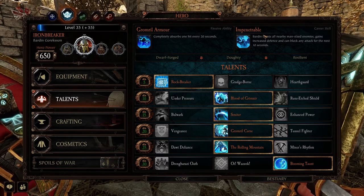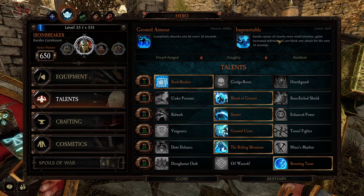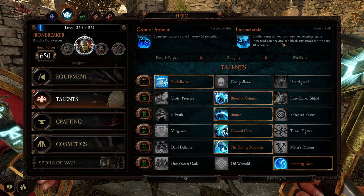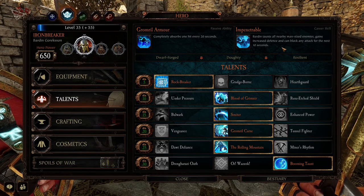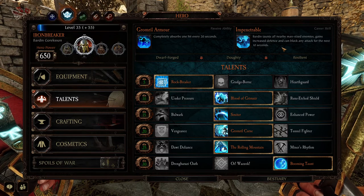And for his career skill — Impenetrable. Taunts all nearby man-sized enemies, so not monsters. You gain increased defense and can block any attack for the next 10 seconds. So obviously when things are going down on the team, there's hordes everywhere, you jump in the middle, hit that, and turtle up.